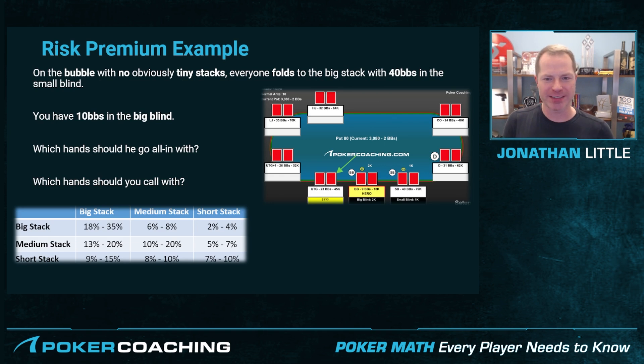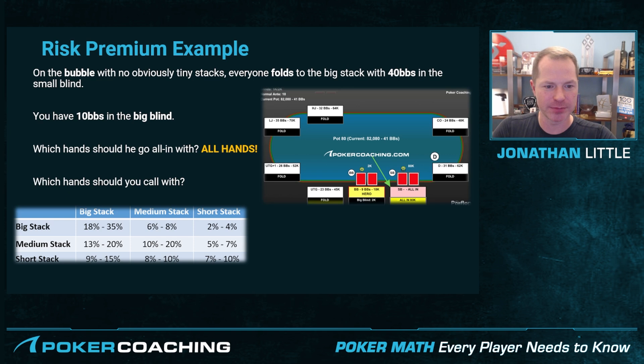Let's take a look at an example with risk premium. On the bubble with no obviously tiny stacks, everyone folds to the big stack with 40 big blinds in the small blind. You have 10 big blinds in the big blind. Which hands should he go all in with? In this scenario, on the bubble, he should go all in with all hands — 100% of hands — because you have to call much tighter than if there were no payout implications.